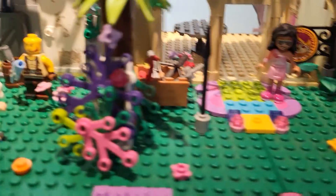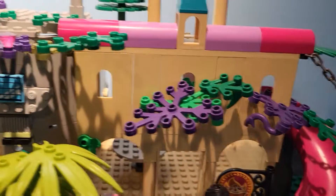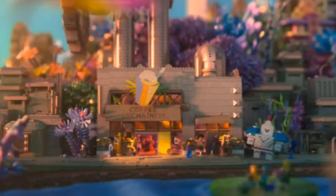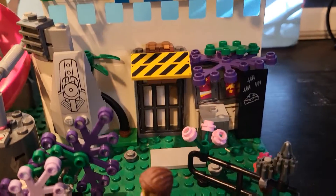A lot of the foliage is pink and purple as well as green, because that's actually how Apocalypse Berg looked, which is great. And then there's this very cutesy looking building.